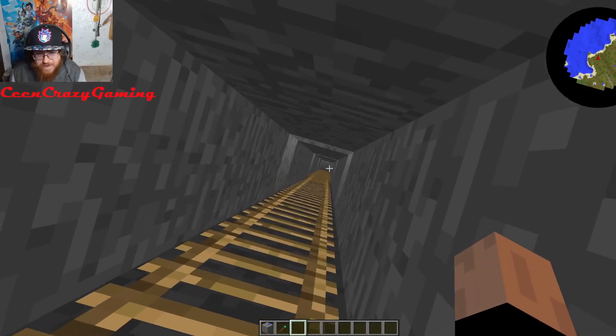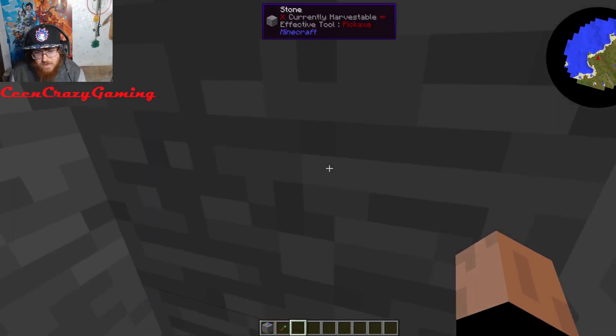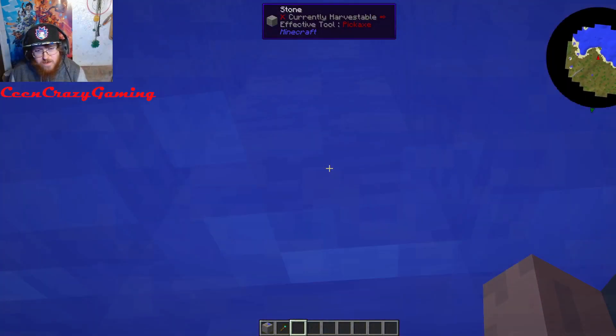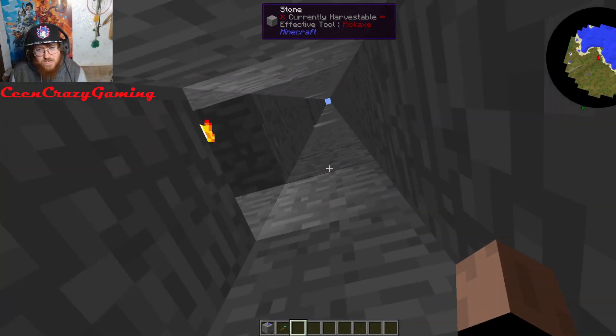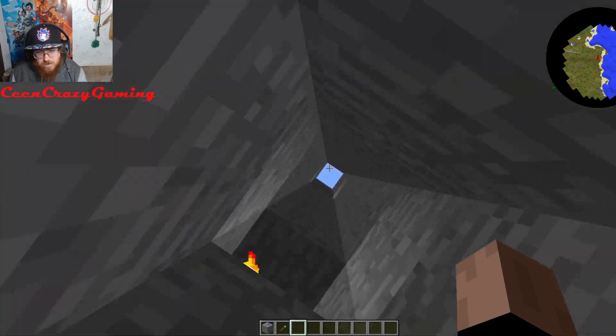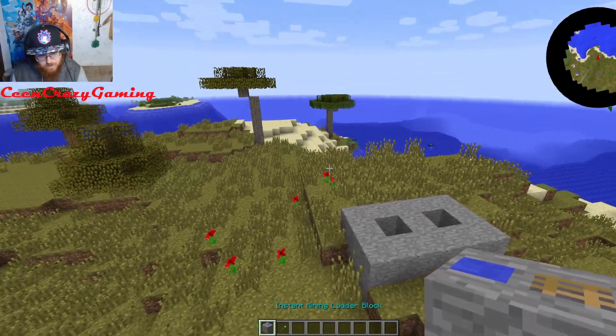This is very good and very useful for people that want to mine in Minecraft. It's a pretty easy way to get up and down. It places torches and does all this for you. You've got a little ladder system — you can just drop down here and there's water down there. Pretty cool for mining. That's the Instant Mining Ladder Block.